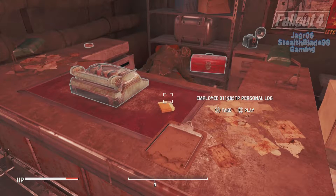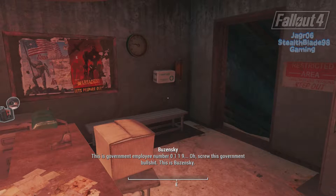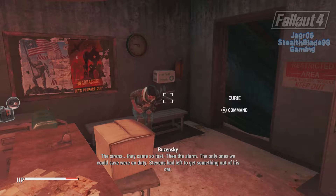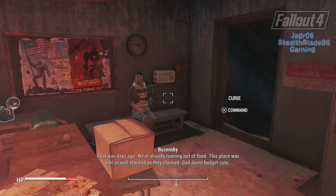Employee personal log - let's play it. 'This is government employee number zero-one-one. Screw this government bullshit - this is Bozinski. The sirens - they came so fast. And the alarm. The only ones we could save were on duty. Stevens had left to get something out of his car. Stevens - he's gone. We had to close the door before he could even turn around. Protocol said we had to. I could hear him screaming. That was days ago. We're already running out of food. This place was not as well stocked as they claimed - damn budget cuts.'